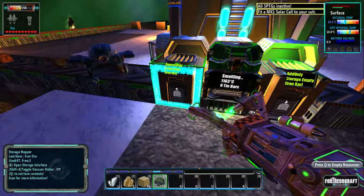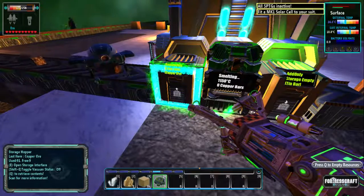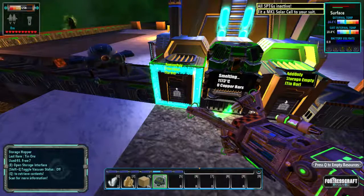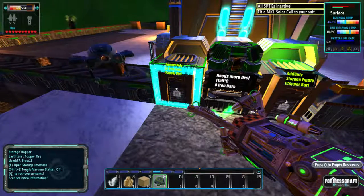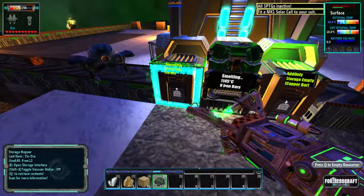You can see it's just going a lot lot quicker. What we're looking for is to make sure this goes down — and you can see it clearly is going down — which means it's done its job. So technically we can start pushing more ore through.